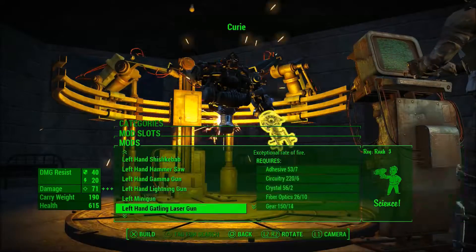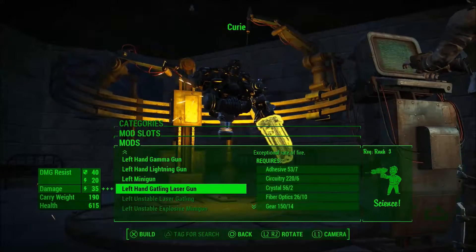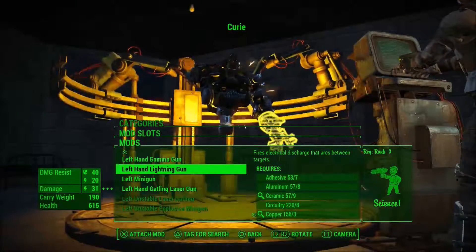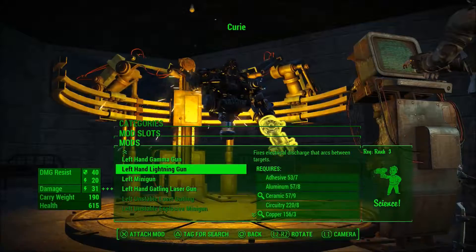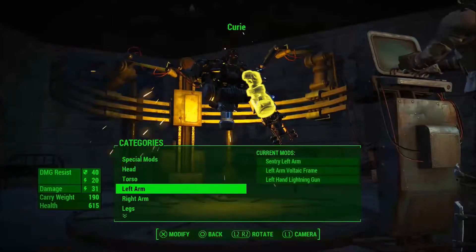What have we got right down the bottom? We've got a minigun but that's a bit too close up. Hand gatling laser, gatling gun... oh, a lightning gun! Electrical discharge that arcs between targets. Yes, I like that. That's very similar to the one we've got.